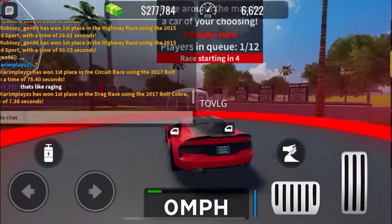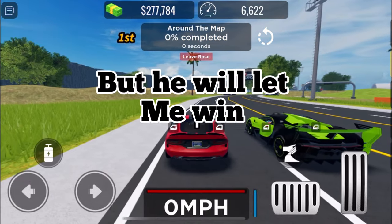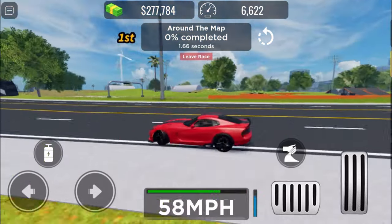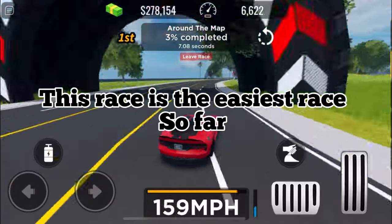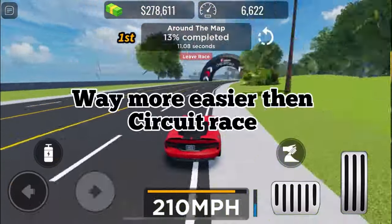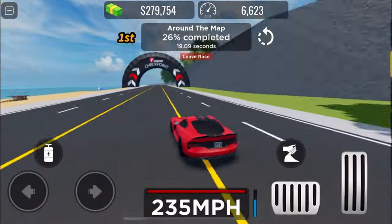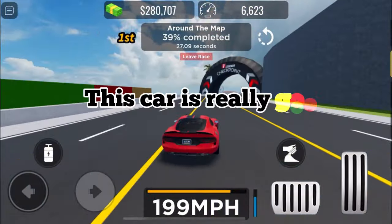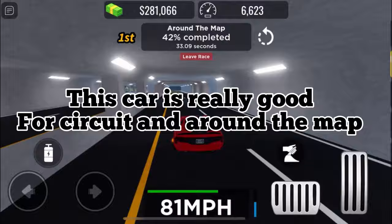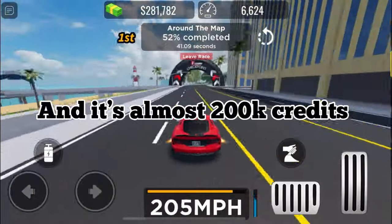The second best race for grinding is around the map. This time I'm racing with my friend but he will let me win. This race is the easiest so far — way more easier than the circuit race. This car is really good for both circuit and around the map, and it's almost 200,000 credits.